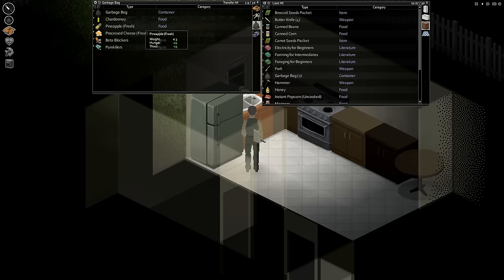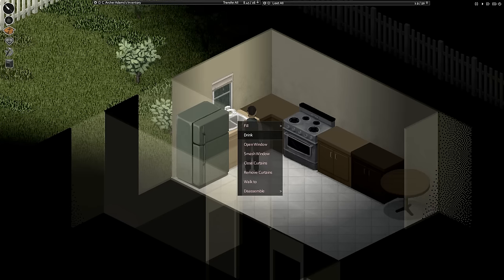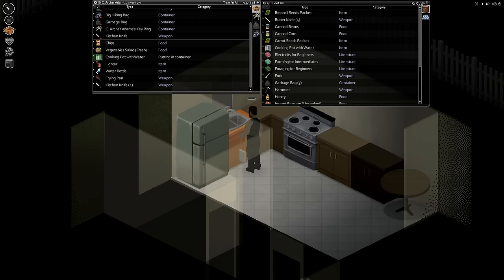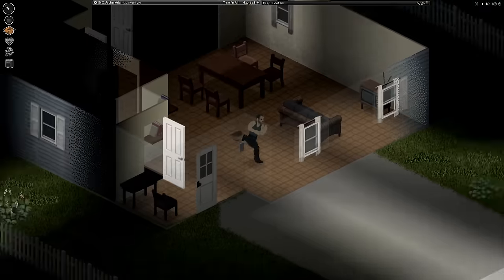Alright, so let's fill these two cooking pots. Put the pineapple and the cheese. Chardonnay. Move these guys over here. Let's fill these pots. Planning for the future. And water bottle. And closed curtains. Hear a weird sound, which I think is supposed to just be the wind whistling through the eaves or something. Kind of a strange noise. Alright, let's get out of here.